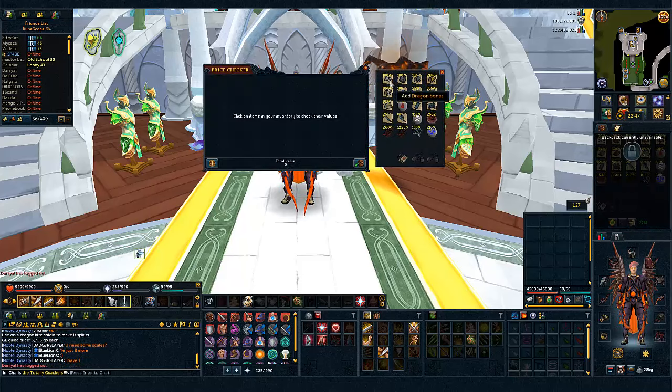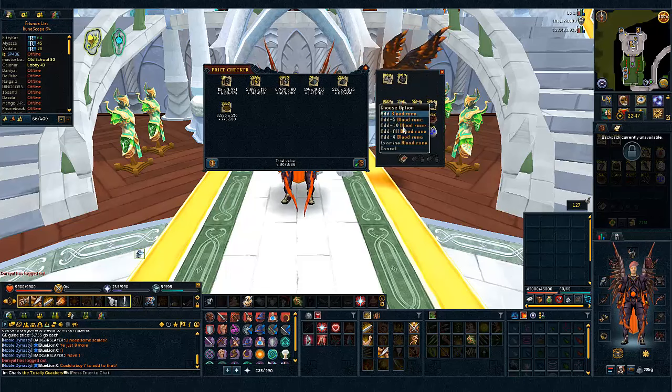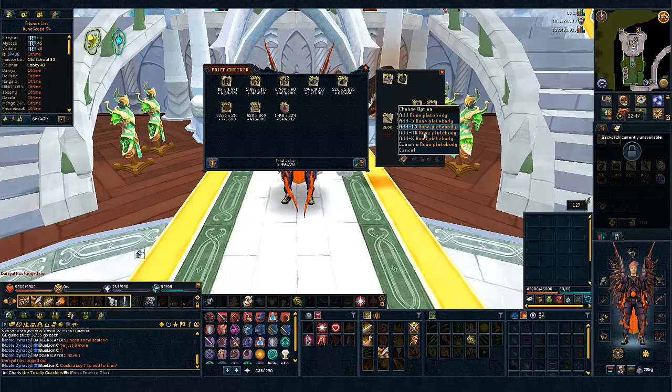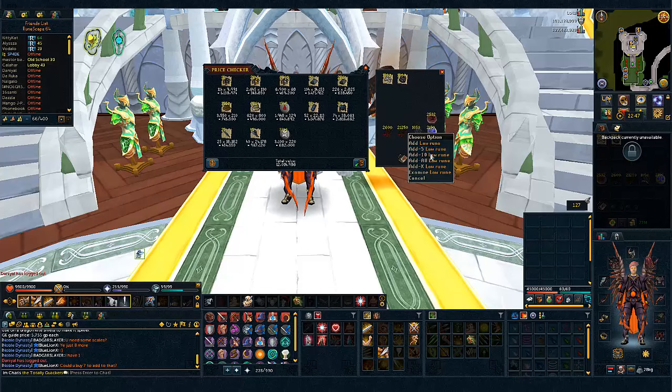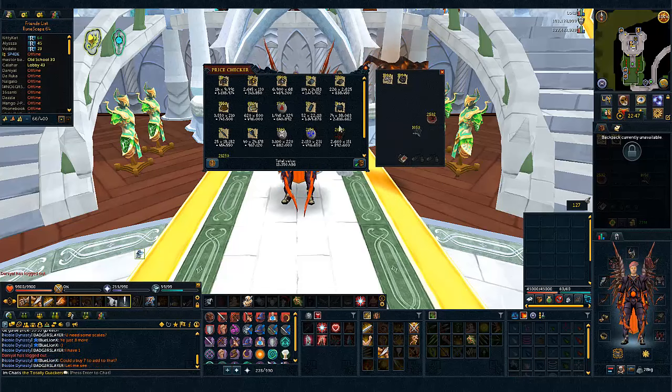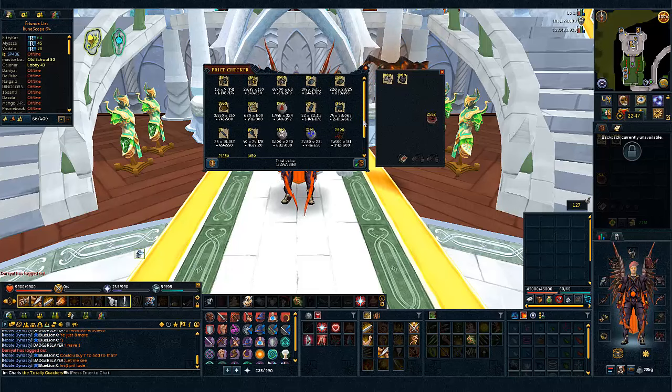I'm gonna start with all the regular loot just to see how much we get from that. I don't think we're gonna get a lot, but let's just dump it in here. I just want to mention I didn't use the instance because it's a lot faster if you hop between worlds — since most people use instances, most worlds are empty, so you can get pretty easy and fast kills. So 13.5 mil just for the regular drops, which is actually really good.